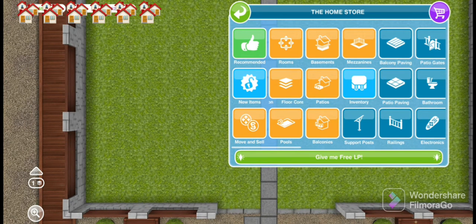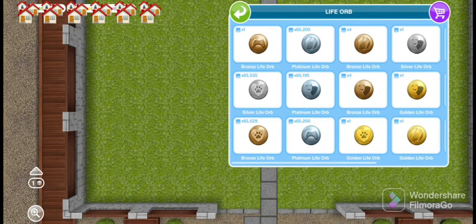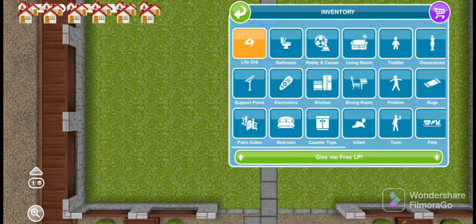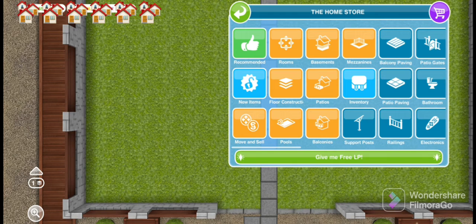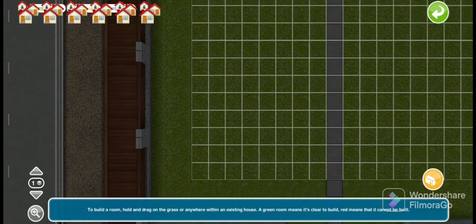Let me check which ones I have available for duplication. Based on my inventory, I have this bronze life orb, so we're going to use that. We'll start out with creating the room. For the duplication glitch it's really important that you follow the sequence, because not following it can usually ruin the glitch.